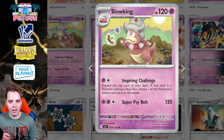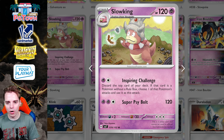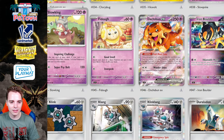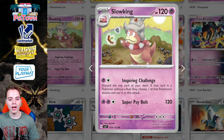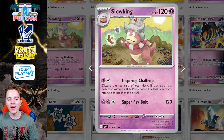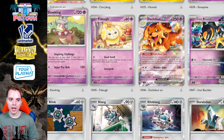This Slowking is actually super nice — I've seen a lot of people talking about it on Twitter. You can discard the top card of your deck, and if that card is a Pokémon without a rule box, you choose one of that Pokémon's attacks and use it as this attack. You could put something powerful on top — like the Bloodmoon Ursaluna from Shrouded Fable using the new stadium card. You can also play it in Gardevoir EX, stack damage, and put an Onix on top for ridiculous damage output. It won't be super consistent, but the no-rule-box clause keeps it from being completely broken.